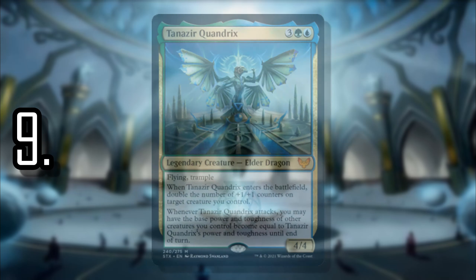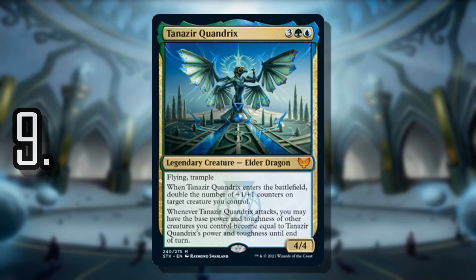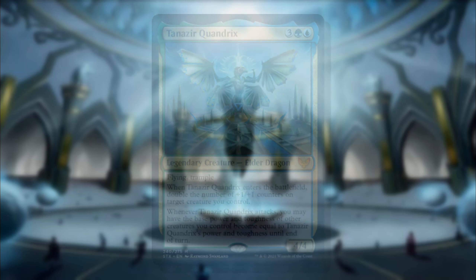At number 9 we have Tanazir Quandrix, the first elder dragon on this list. The elder dragons are quite powerful and good as one of the 99 as well. Tanazir, while not super creative, is pretty darn powerful — you get to double the +1/+1 counters on a creature. Whenever Tanazir attacks, you may have the base power and toughness of all other creatures you control become equal to Tanazir's power and toughness until end of turn. With flying and trample, you definitely have commander damage as an option.